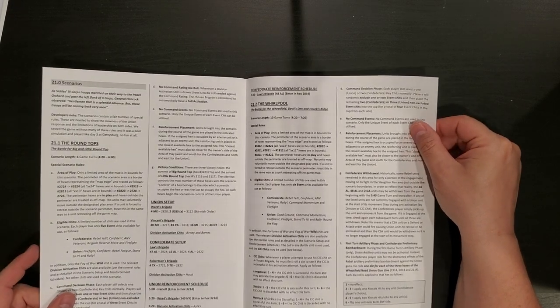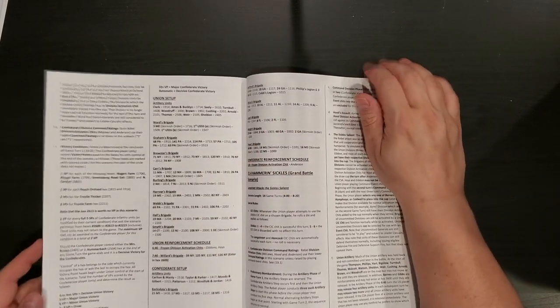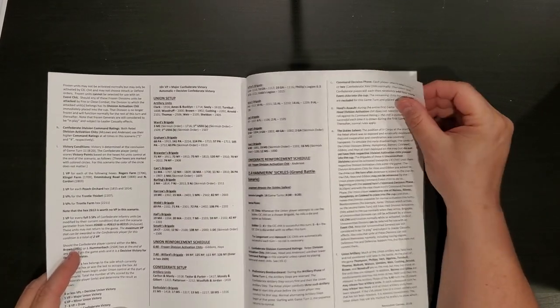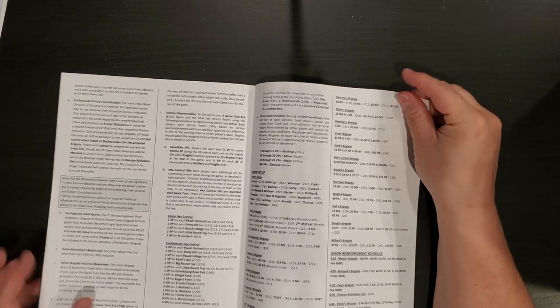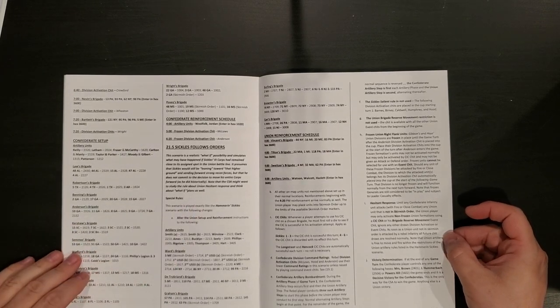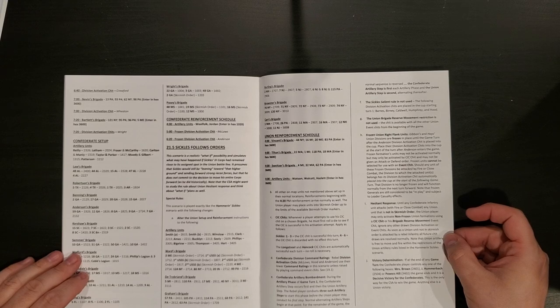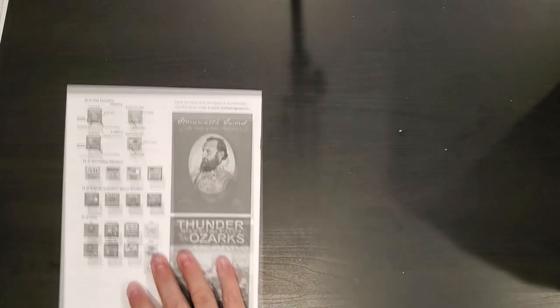We do have some scenarios. We have the Roundtops, the Whirlpool, the Assault on the Emmitsburg Road, Hammer and the Sickles, and the Grand Battle Scenario. There's also a scenario called Sickles Follows Orders, which is a realistic what-if possibility and simulates what would have happened if Sickles' Third Corps had remained close to its assigned spot in the Union's battle line. So that's an interesting hypothetical situation.